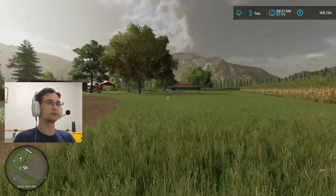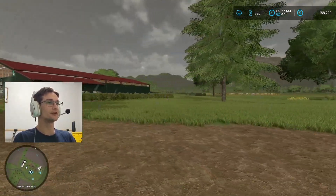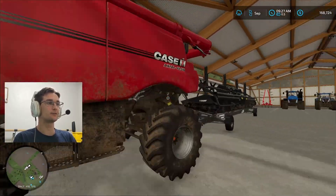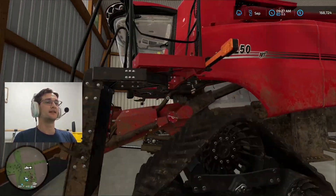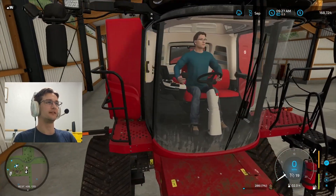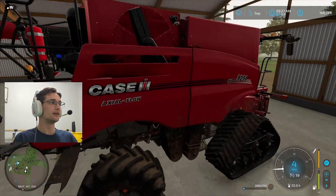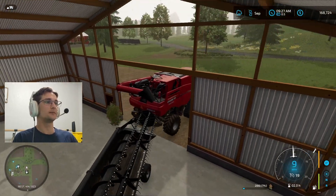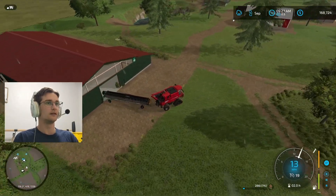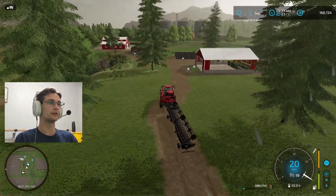We actually have a few things we can do around here first. My plan to harvest the corn and turn it into chaff is to do a quick trade with our harvester - our Case with our grain header. I made a deal with a fellow farmer, neighbor, and friend who lives up in the northwest corner of Old Split Mountain Ranch. I'm going to drive our harvester up there, drop it off for him, and then drive their forage harvester back over here so that we can get started.